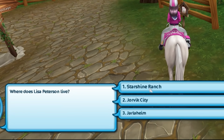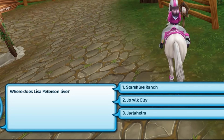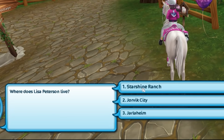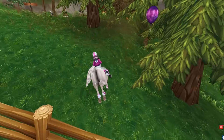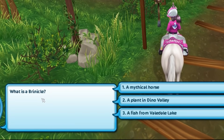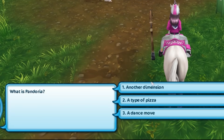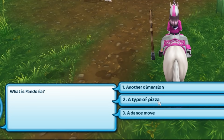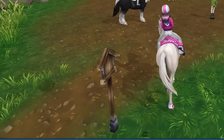Where does Lisa live now? I think she lives at the ranch — whose room did we get ready? Was that Lisa's room? I think we got her room ready at Starshine Ranch, but I'm going with it. Can't change the answer now. What is a brinical? That is a mythical horse. What is Pandoria? It is another dimension. Any of these could be true, but it's another dimension and it's really fun to go there.